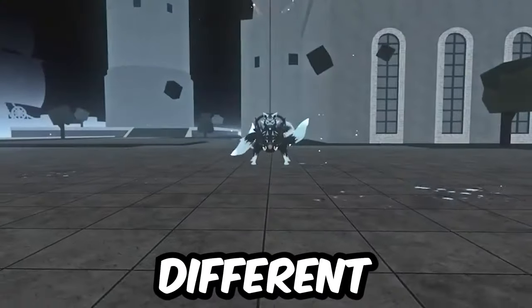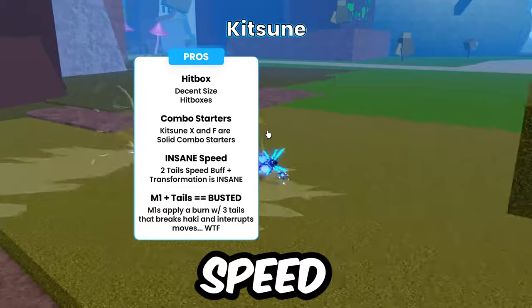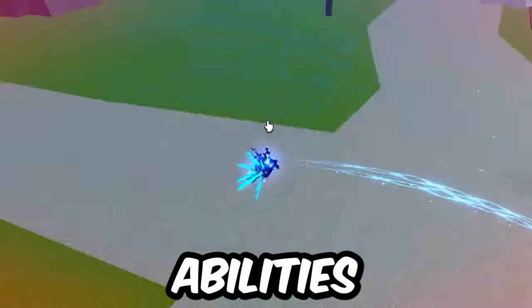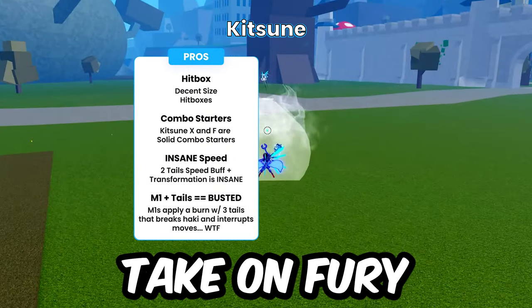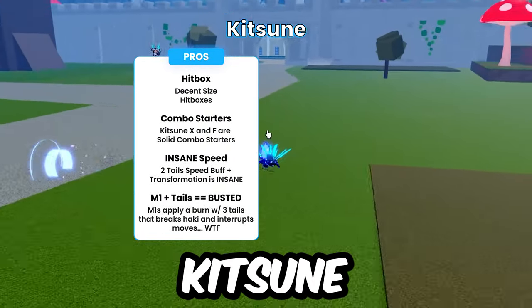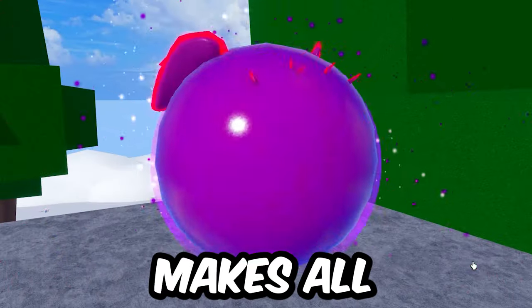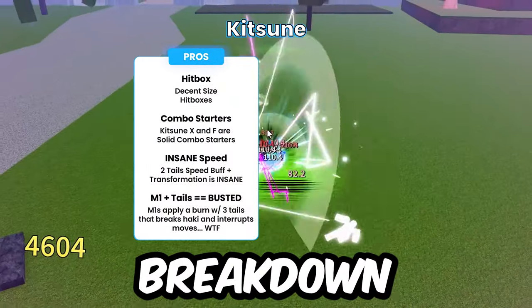The transformation is a whole different beast because not only does it increase your speed by a crazy amount, you have M1s that can interrupt, stun, and can be used in between your abilities. The tail system is an interesting take on Fury because it goes up when you land kitsune moves but goes down when you miss. Just like Dragon or Venom, the transformation makes all your moves even stronger, so stay tuned for a massive breakdown.